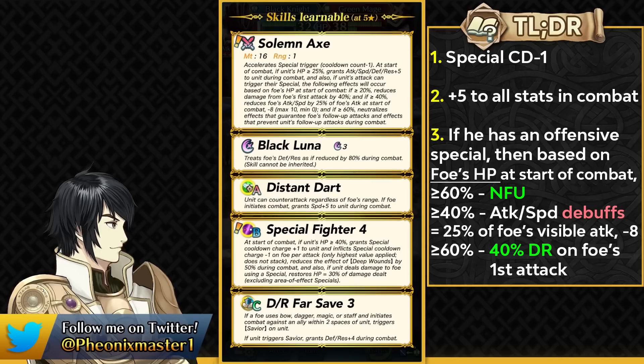Special Fighter 4 is pretty good for a speedy armor who can function in both phases. The Tier 4 version takes inspiration from Brave Claw's weapon refine to reduce the effect of Deep Wounds status by 50%, and if a unit deals damage using an offensive special, they can restore 30% of their HP based on the damage dealt. This does not include AoE specials. It's a decent upgrade, but not the most insane — I would have preferred Null Guard on Special Fighter 4, because Guard status is very detrimental to Black Knight, especially against foes with a Tempo effect which can completely disable the primary effects of Special Fighter.